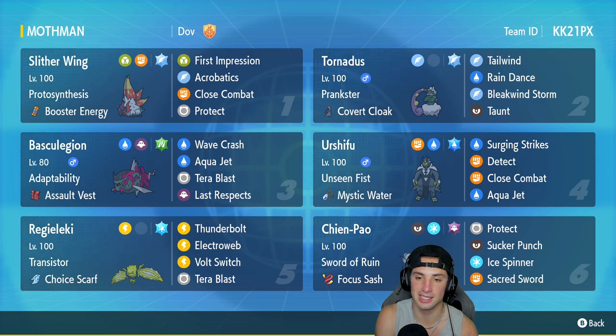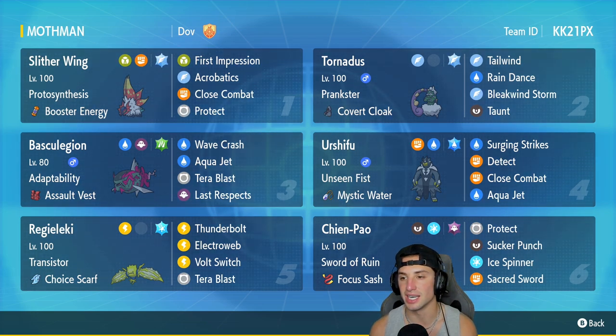Our second Pokémon is Tornadus — the best support Pokémon in Regulation D, you can't go wrong with it on any team. It's got Prankster and the Covert Cloak, running Tailwind, Rain Dance, Bleakwind Storm, and Taunt.